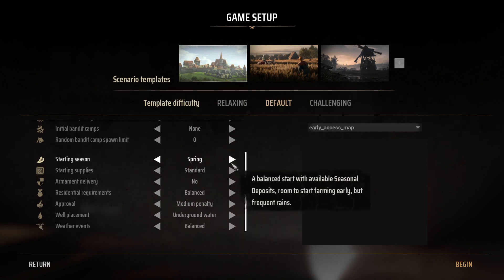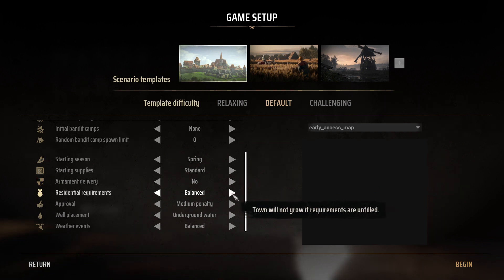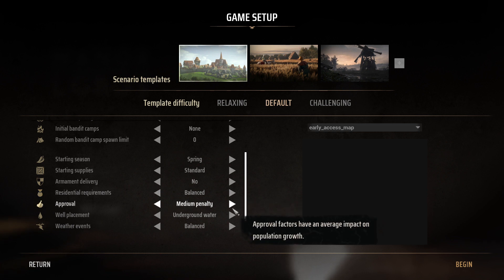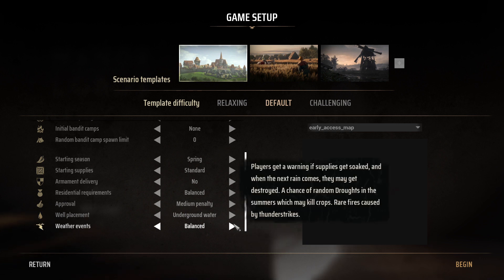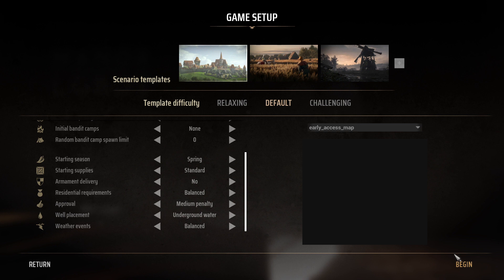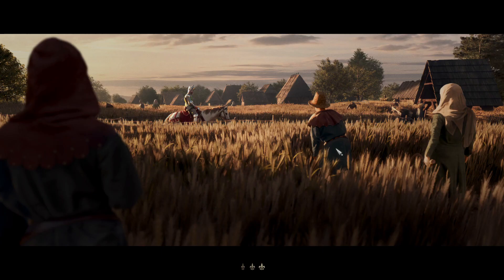What have we got? Starting season: Spring, starting supply: standard, armament delivery: no free weapon delivery, balance: medium, penalty: underground water. All right, weather events — let's just dive in, shall we? I have no idea how this works. I just saw some quick videos but didn't really watch them properly.